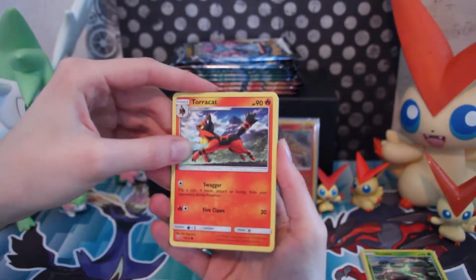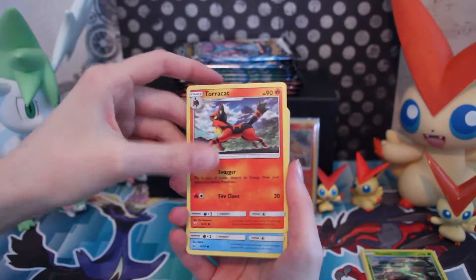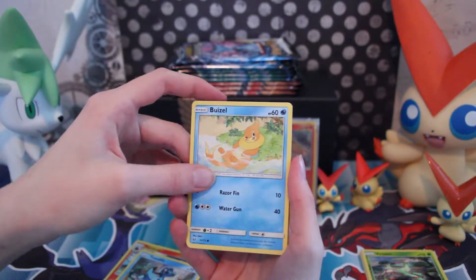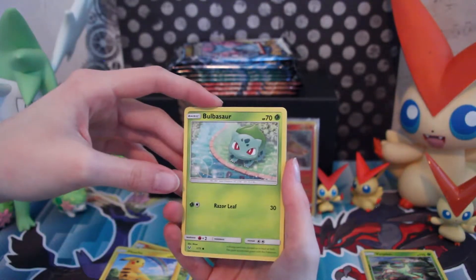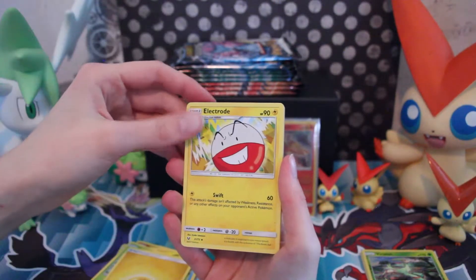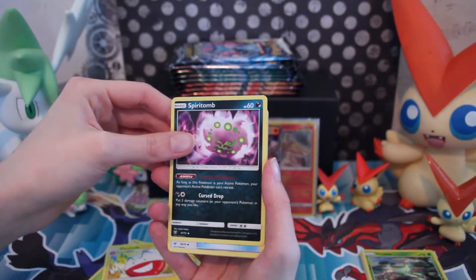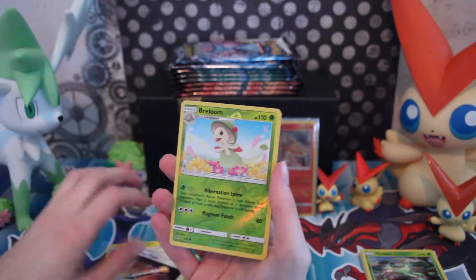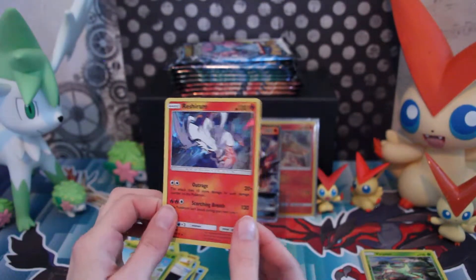Let's see if we can top that Entei. Well, a Shaymin holo would be topping it for me, but that's just me because I like Shaymin. Torracat — such a nice Pokémon. Totodile — cute card. Weasel. Pikachu — very cute. Bulbasaur — they really made the commons cute in this set. Energy. Electrode. Ooh, Spiritomb — I like that Pokémon. Damage Mover. And the rare... ooh, Reshiram holo!